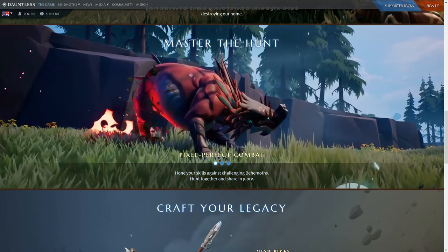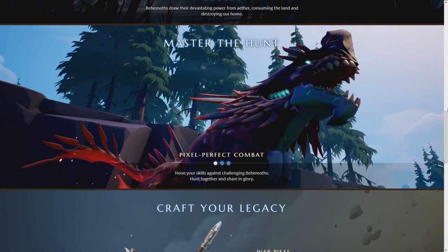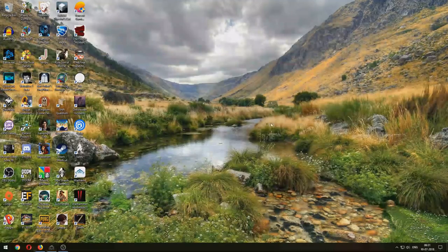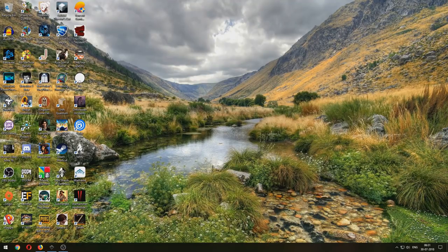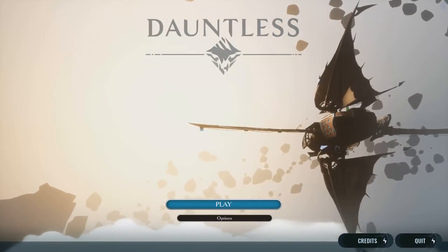Once installation is done, you'll see an icon on your desktop. Click on the launcher, enter your email and password, click play, and it will take you to the game. So I'll do that and we'll see each other inside the game.